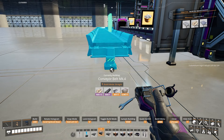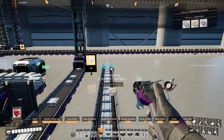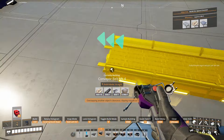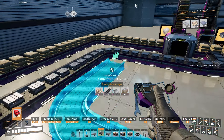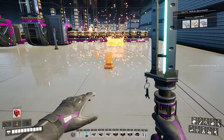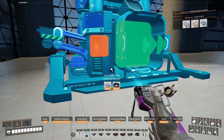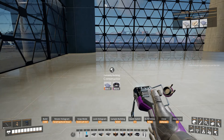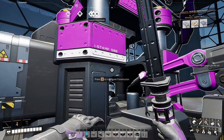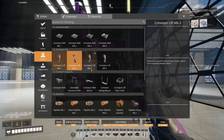We can belt 180 off and split our aluminum this way. Coming down to place our constructor - it doesn't really matter exactly where. The casings need 90 per minute. We'll hook it up and just do it live.